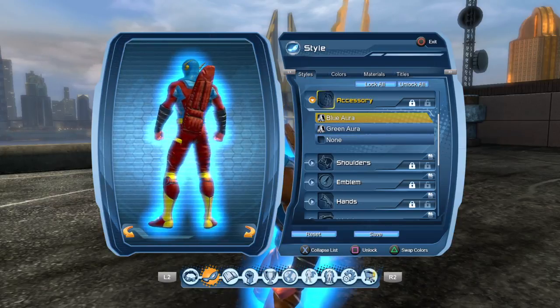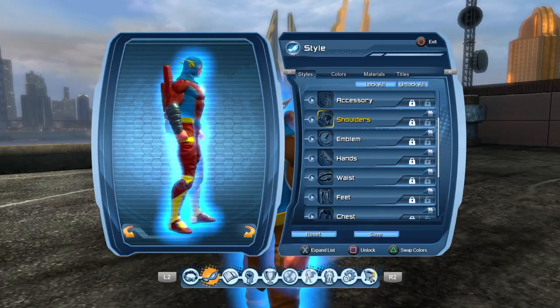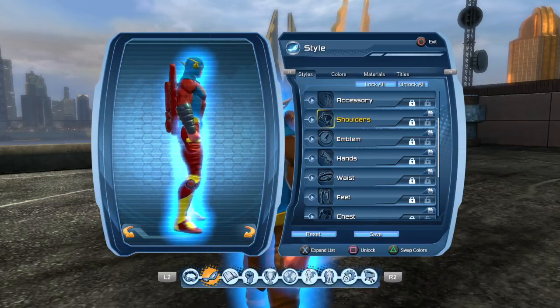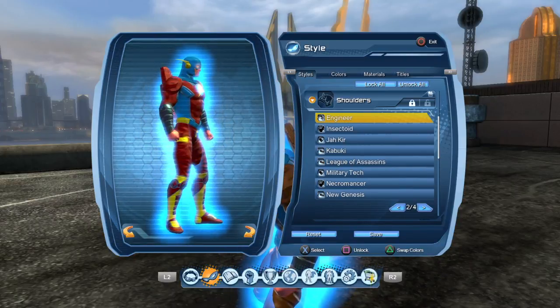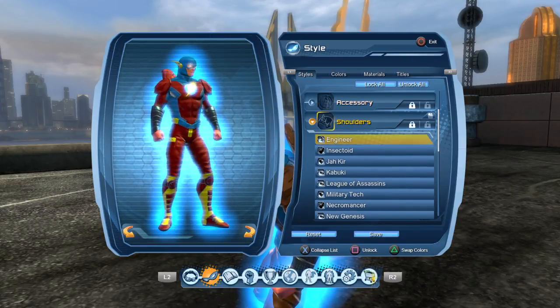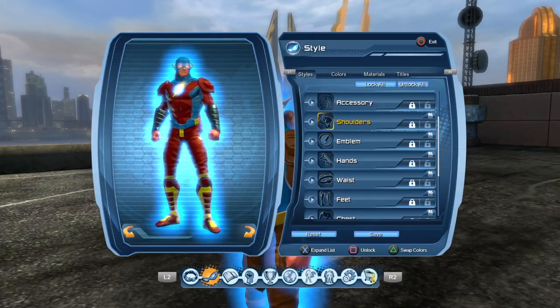I would use the blue aura — you can also get this from the Marketplace. For shoulders, you can use none, or you can use Engineer, because it looks pretty cool with this.